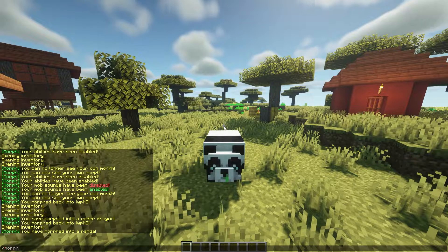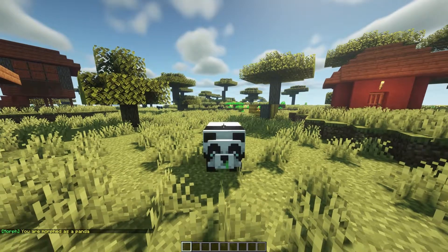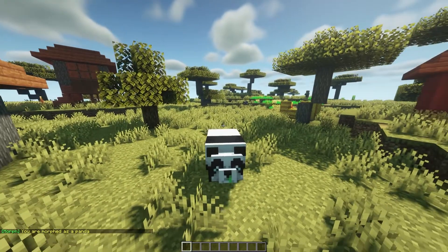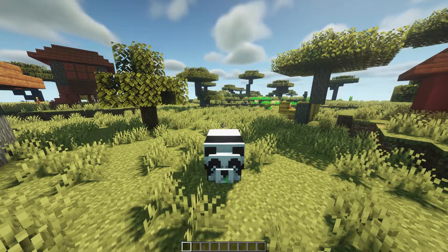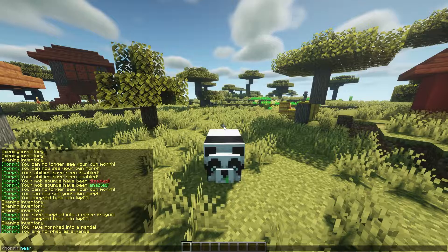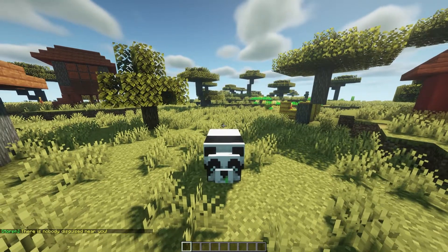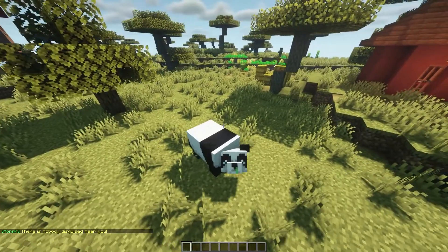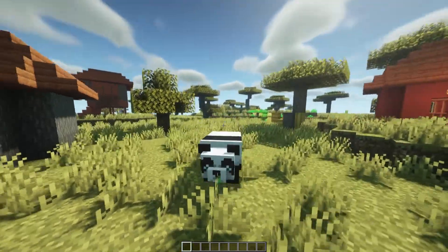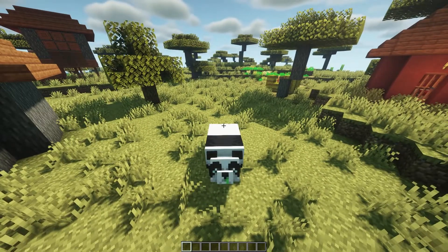The next command we're taking a look at is the slash morph status command. It'll tell us what our current morph is — so it says we are morphed as a panda, which is really nice. If you have your morph disabled and can't remember what you're morphed as to other players, you can check that without needing to enable your own morph. The next command is slash morph near, and it shows you if there's anyone disguised around you. So if you're playing like a hide and seek, the seeker can use this command to check if there's any morphs around them, which is a super cool addition.